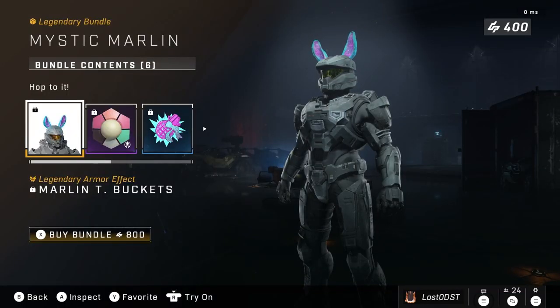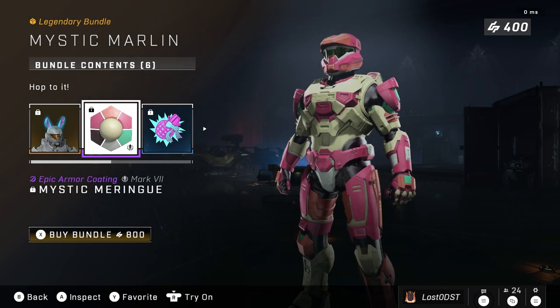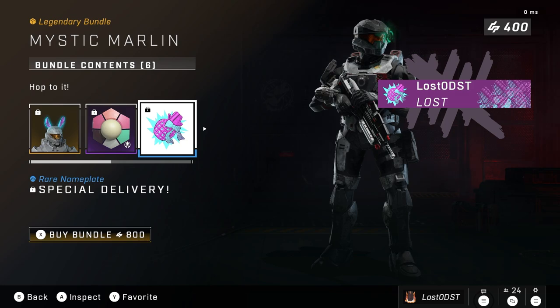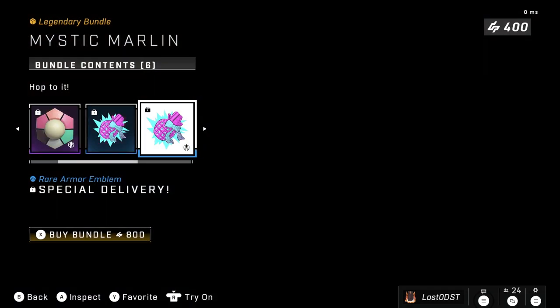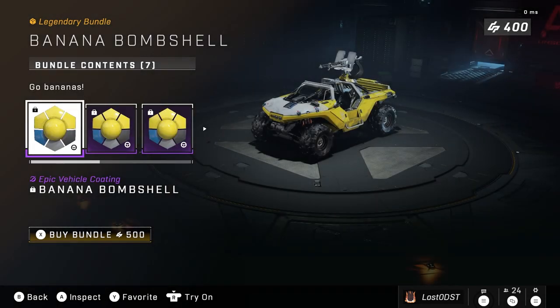The Mystic Marlin bundle features the bunny ears that were sold during the Yappening event, along with a coating, an emblem with a frag grenade that has a ribbon on it, a vehicle emblem, and the rest of the usual stuff.